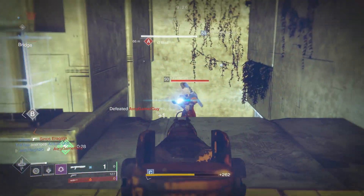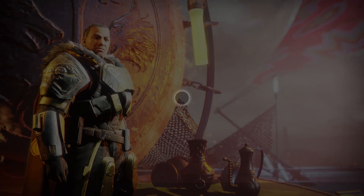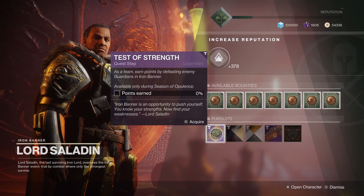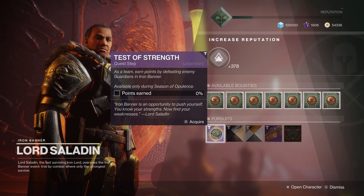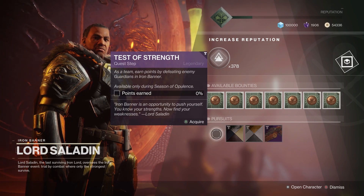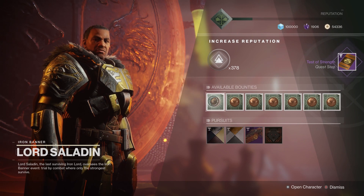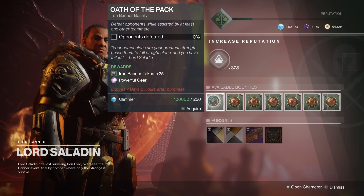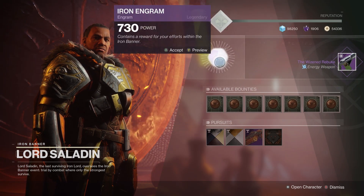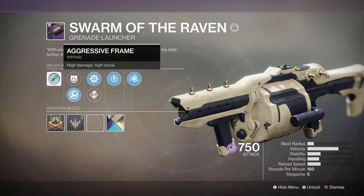The first Iron Banner of Season of Opulence has arrived and it offers one of the strongest heavy weapons in the game. This time the event works a little differently though. Instead of completing bounties to buy weapons and armor, you can now obtain all of the Season 7 armor through the Iron Banner questline. If you don't pick up the quest, turning in tokens to get Saladin's vendor engram will only drop weapons, since armor is added to the loot pool after you acquire it from the quest steps. And if you're a PvE player, there is one weapon you'll want in particular — that's Swarm of the Raven.